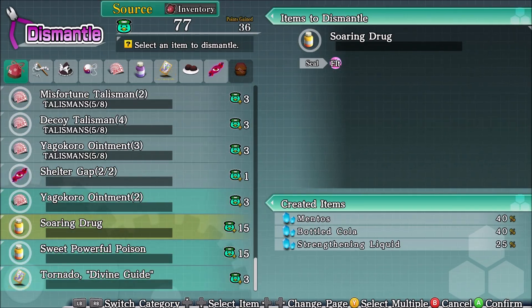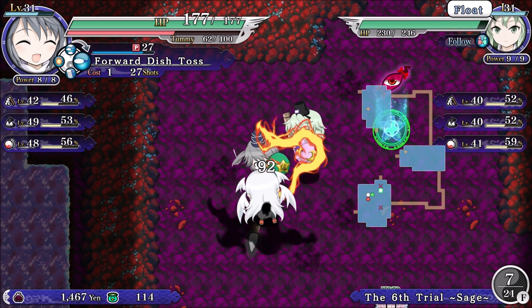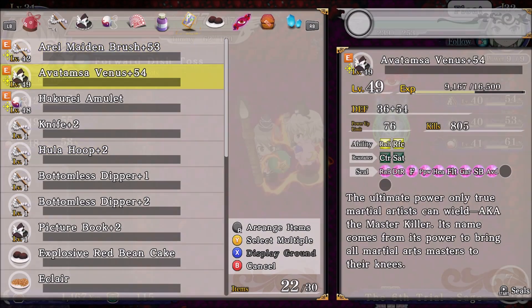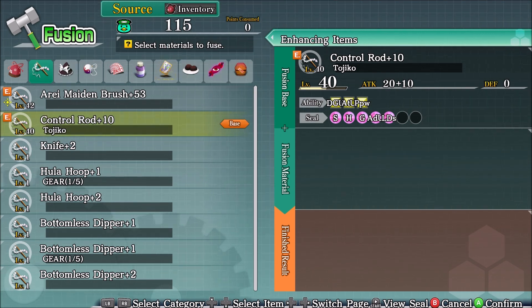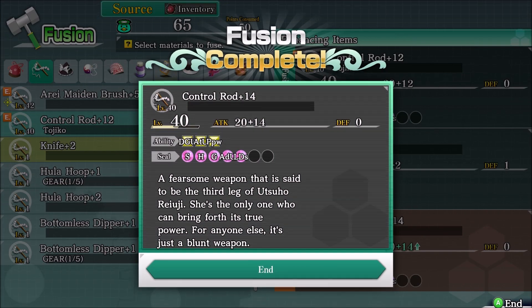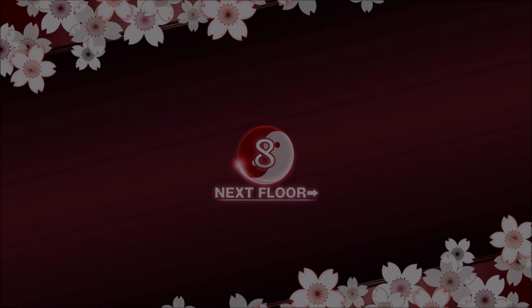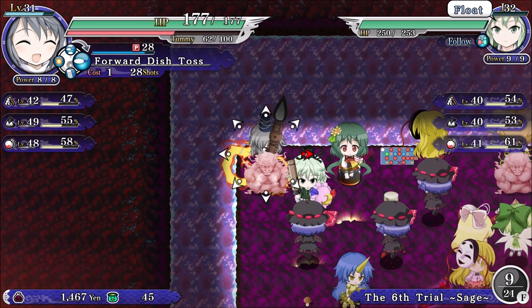Let's do some dismantling — and the shelter gap. More fusions, good on that front. We're gonna do control rod, bottomless dipper, and the knife. I'm not sure if the experienced seals will stack if they're on two different items. I'm just gonna take it. Next floor.